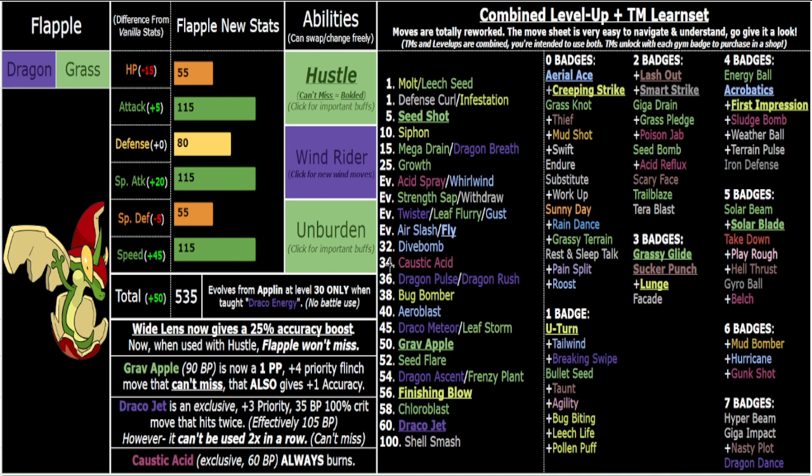Caustic Acid is an exclusive move that's incredible on something this fast — it gives you free burns and does solid damage, learned at level 34. You also get Acid Spray and Acid Reflux — Acid Reflux is just Acid Spray but it poisons instead of dealing damage, both great utility. You get Strength Sap super early too. On a team-locked run, you might need Flapple to fill a defensive role despite its base stats — that's the point, every Pokémon is versatile in this romhack.